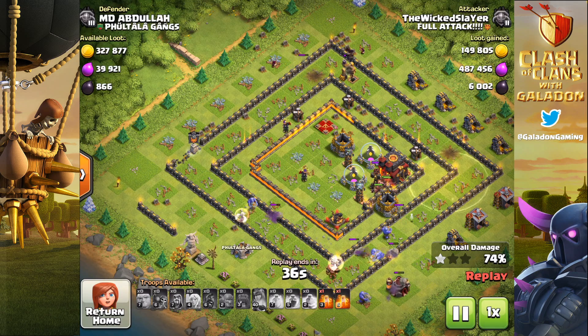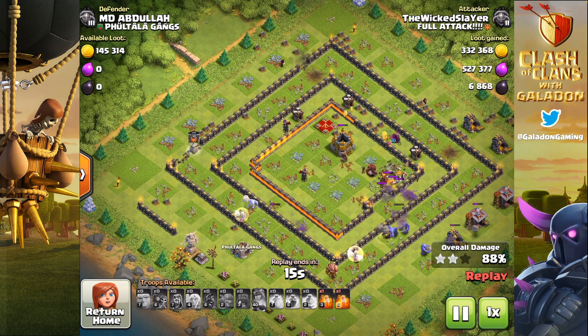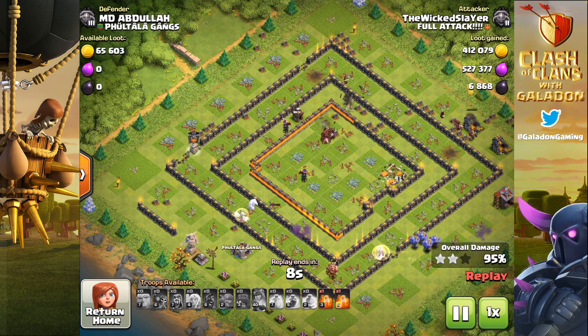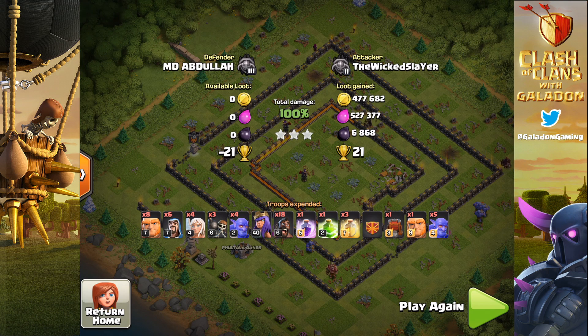He's got the hog riders in at the end to clean up and make sure he gets all the loot. There are several different ways to play this — a lot of players go after total destruction, while others just focus on the storages depending on the base design. It comes down to what you're farming for: elixir, dark elixir, or gold. That will change what army you put together. The Wicked Slayer picks up about a million, and that's not even including the league bonus at Master 2 — the league bonuses are bigger than they used to be.